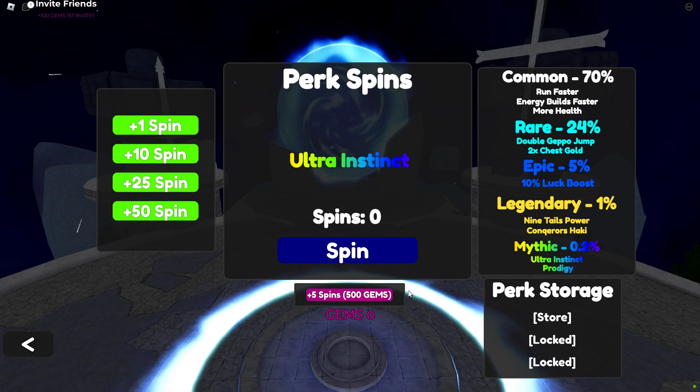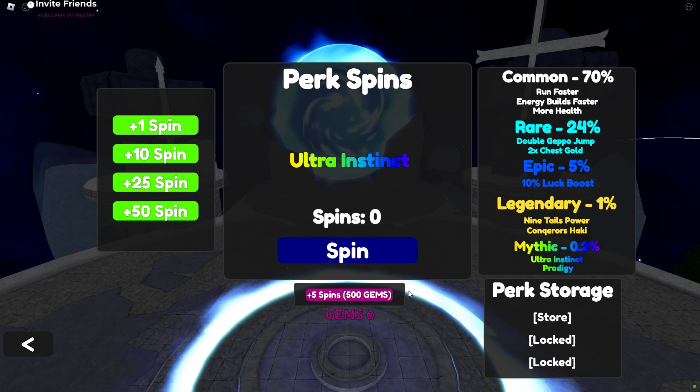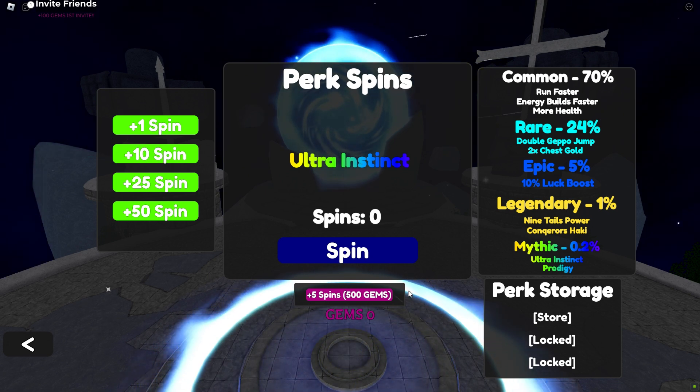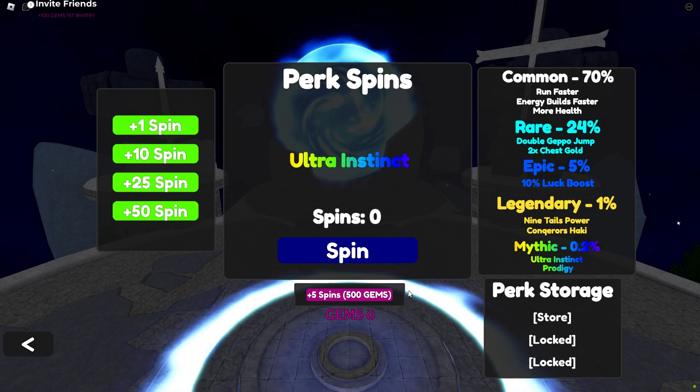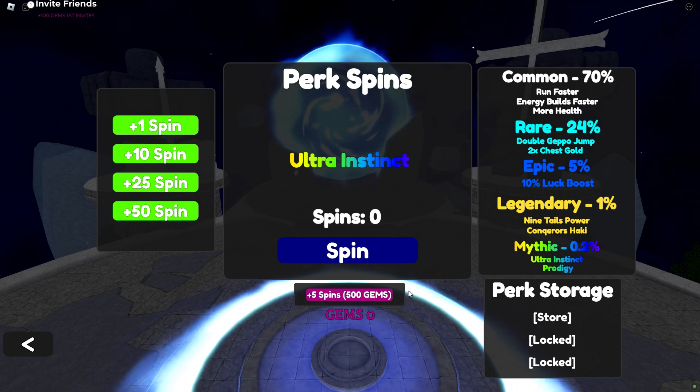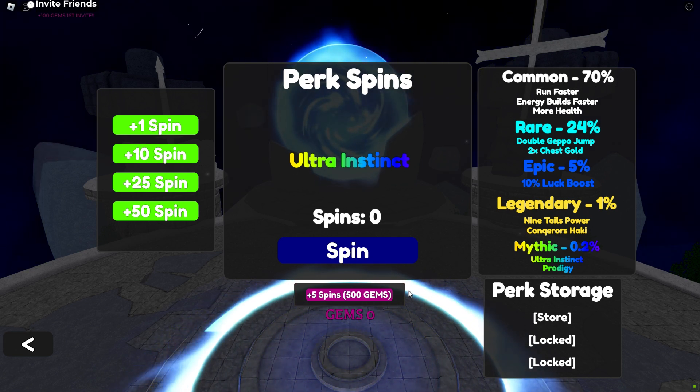Players should aim for higher tier perks to maximize their character's potential, but lower tier perks can still contribute to overall gameplay improvement. The perk system adds depth to Anime Spirits, allowing players to customize their characters and enhance their gaming experience.